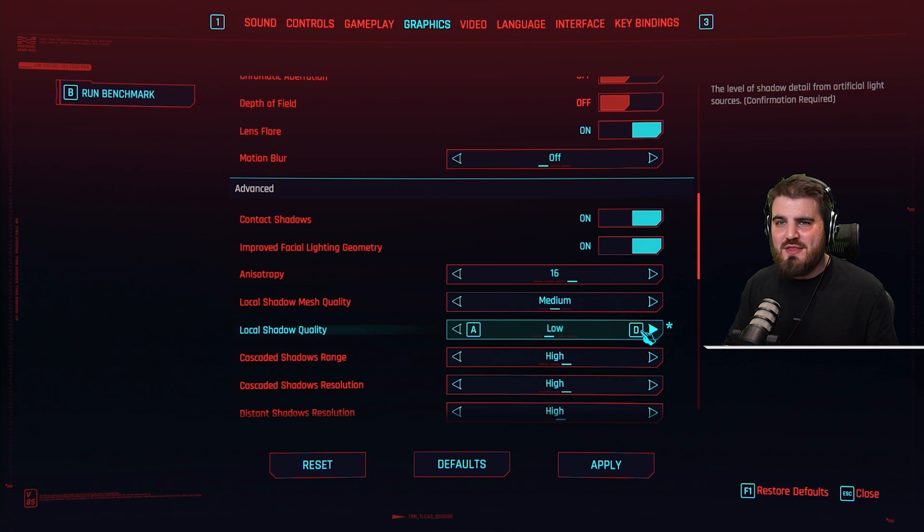So pick between low and medium — I'm going to go for medium because I've got a pretty beefy PC. Pick between these two and see which one works best for you.